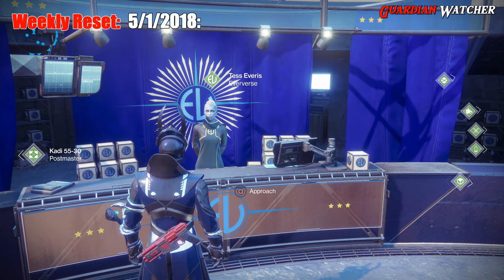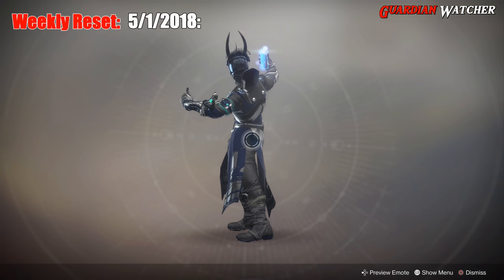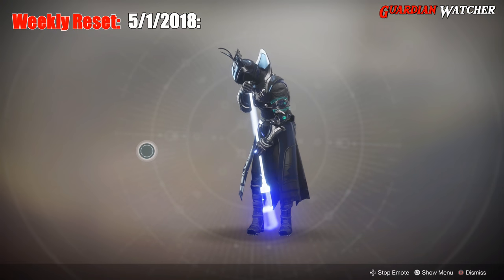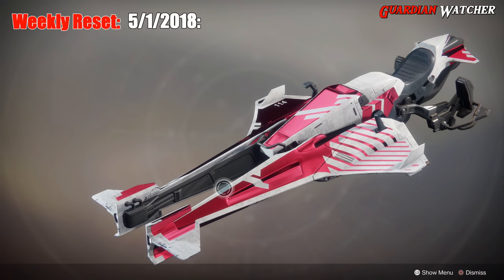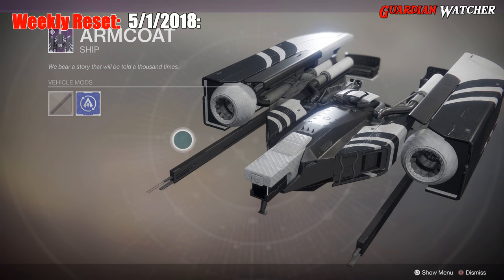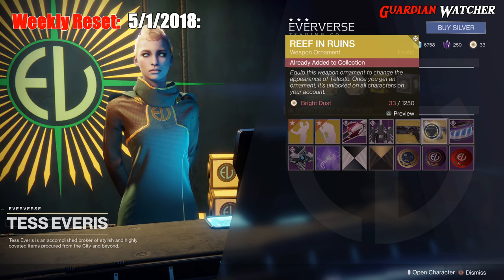Let's see what Tess Everest has at the Eververse this week. Starting with emotes, we have the Selfie Emote as well as the Sweeping Emote. For vehicles, we have the Stripped Abandoned. Then for our ship, we have the Armcoat. For ornaments, we have the Black Plague for the Rat King, and we also have Wreath in Ruins for the Telesto.